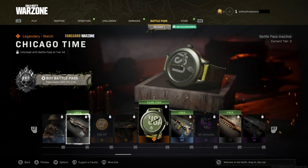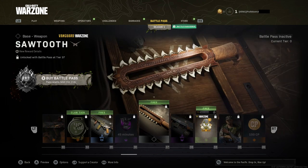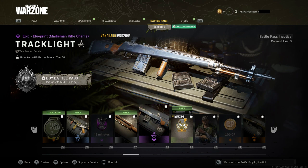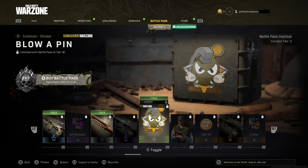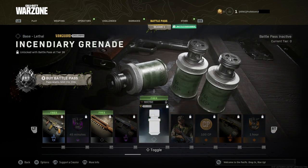Tracer Racer calling card, a Chicago Time Watch, and an Exhaustor blueprint for the STG. There's a Sawtooth weapon — this is going to be the first melee weapon available in Vanguard as part of a battle pass. That looks really cool. The Tracklight M1 Grand is also in there. And there is an Incendiary grenade that you get in the Battle Pass for Vanguard. They are putting weapons, Lethals, and Perks in the battle pass — and I mean, it's free!